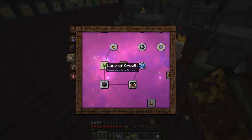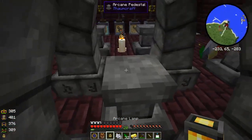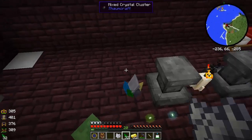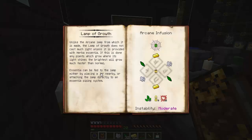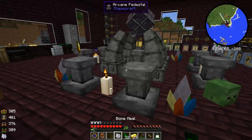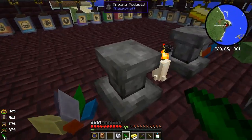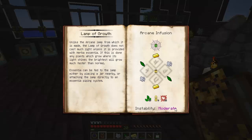Back to the Thaumanomicon - Lamp of Growth. Arcane Lamp in the middle, bone meal across, earth shard across, gold across - all in a cross pattern. That shouldn't be too bad. So bone meal in a cross, then gold in a cross, and earth shards across. The recipe has a moderate level of instability, so that shouldn't be too bad. Let's see what happens.